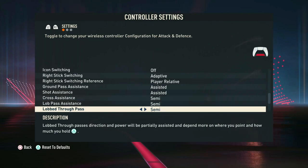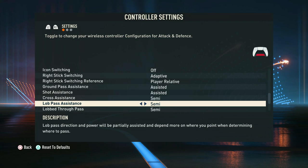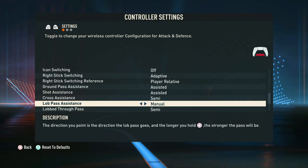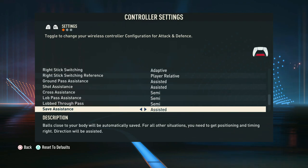The lob pass and through pass assistance we like to have both on semi as well, much like the crossing assistance, so that we have more input on where the ball goes. For a lob through ball we want it to go in front of the player rather than straight at him or where he's run from. If you feel even more confident you can have it on manual, but for now we recommend semi and may update this in the future.